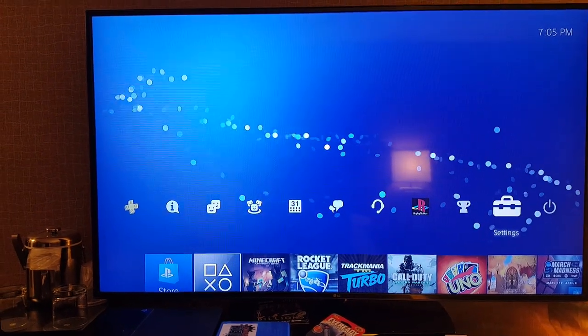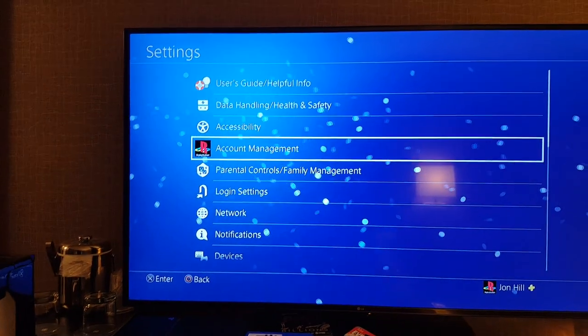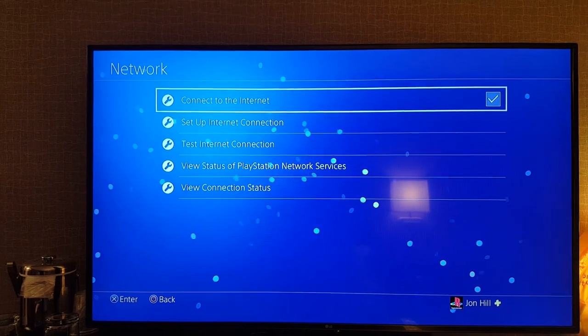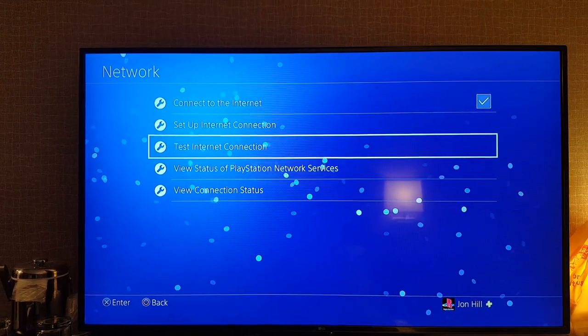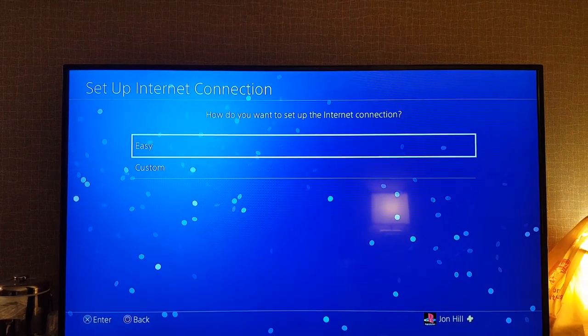You know how you can connect to the Wi-Fi on your phone — usually you'll have a password or something like that. So you'll go down to Network and set up your internet connection, and use the Wi-Fi.